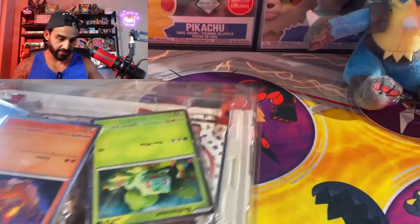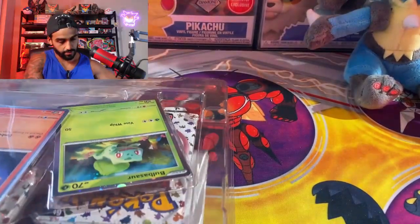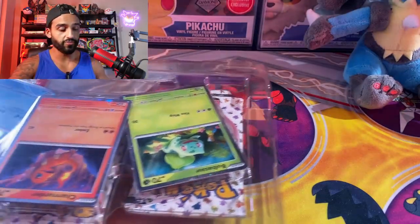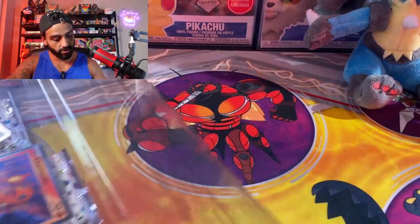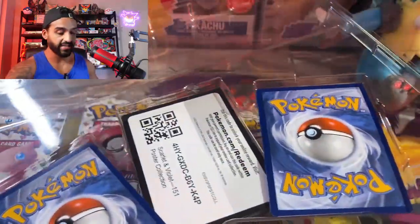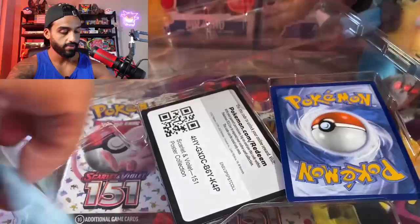All right, let's see here. Okay, the poster just kind of fell out — it's right here. I don't want to look at it yet, I think I'll save the poster for last. Let's take a look at our promo cards first — they're in their own little plastic case.